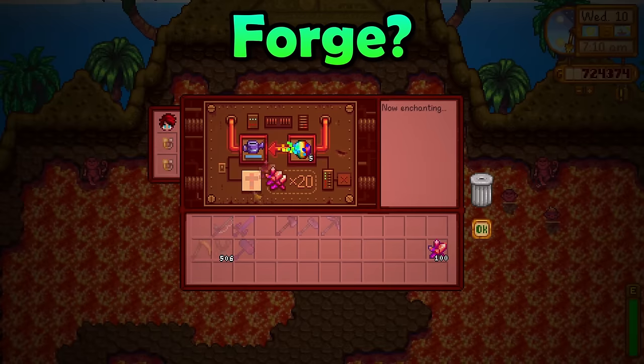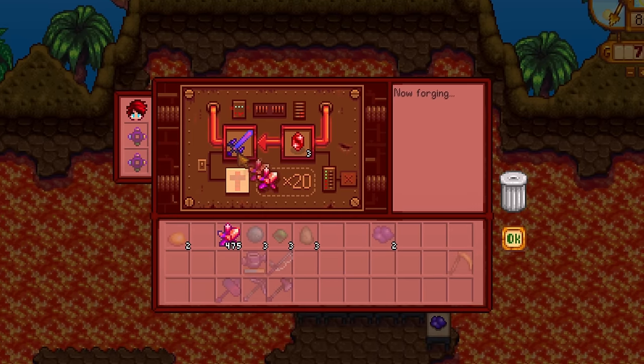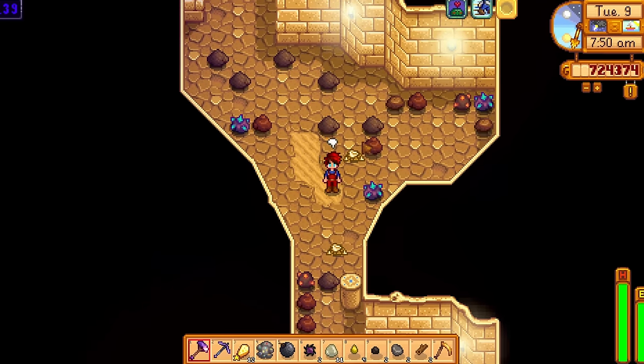What is the forge? Well, it's simple. The forge is this magical anvil thing that can enchant both your weapons and your tools. It can also enhance your weapons and combine your rings together to form bigger, better rings.